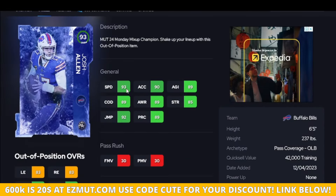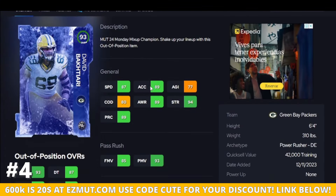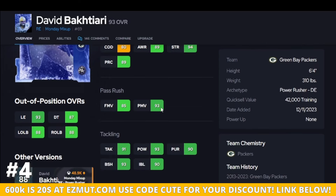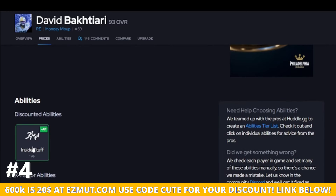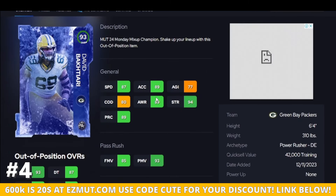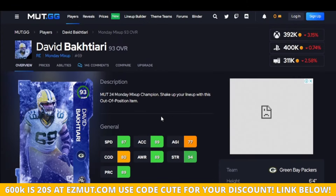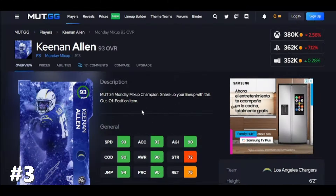This guy here is actually special — you're saying you've never heard of him, let me explain. 90 power move, 90 strength, hitting the threshold, 90 block shed, 90 hit power — all that. But what's different is he's the only card in the game that gets Inside Stuff for one. This is the only ability you need on your defensive line — it is a game changer and it will actually shut down the inside run. He gets it for one, so he's special, and he's on my team because I get to save my AP and he gets the job done.